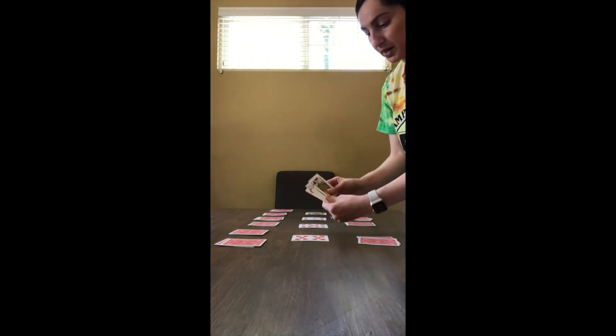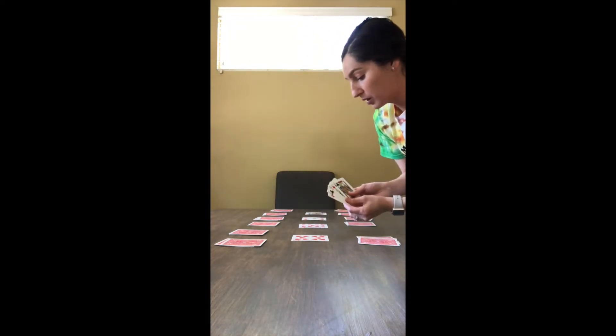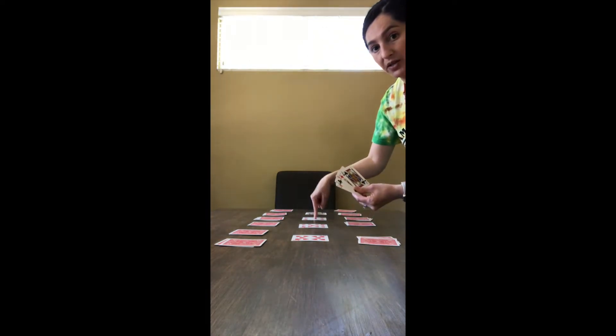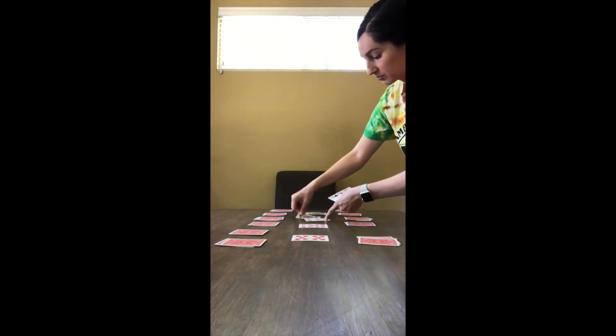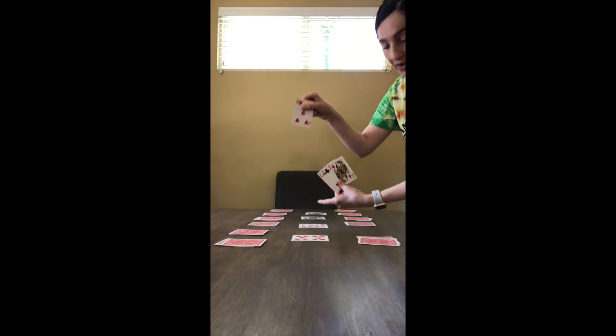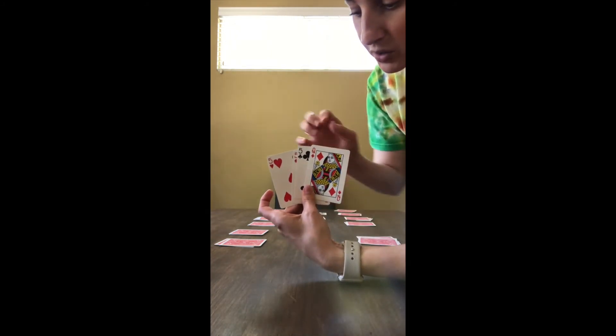On my second pile I see that I have two fives. Since there's a five here in the middle, I would take away a card I don't need and take this five — now I have three of the same card. All I have to do now is get the last five and this pile will be complete.